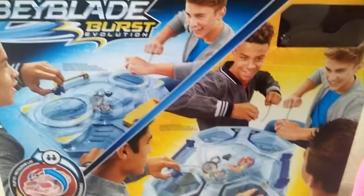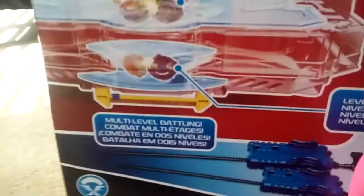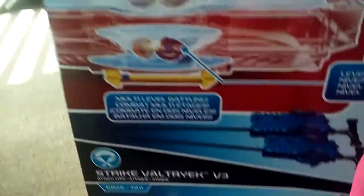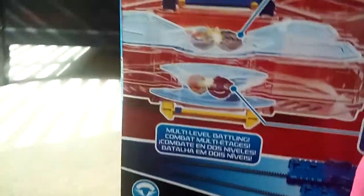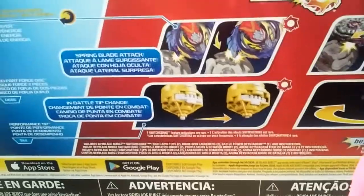Let's get to the back of the box. This is multi-level battling, so cool guys. You start off on this layer and then go down to that layer. Here's the stadium — it's really big. There's the two bays and switch strike abilities; pause it if you want to read it.